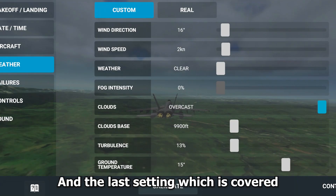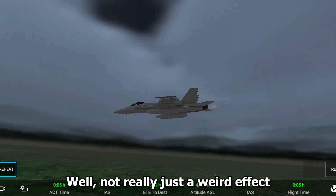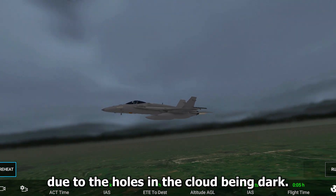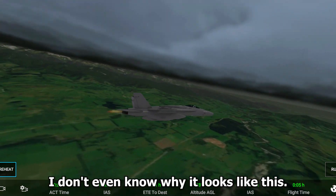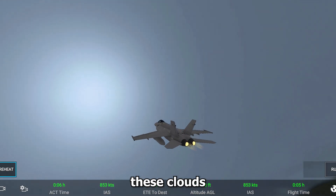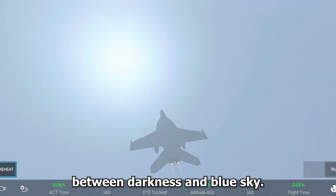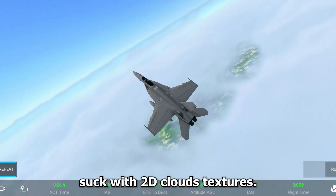The last setting is covered, and suddenly it looks like night — not really, it's just a weird effect when you go under the clouds due to the dark holes in the cloud layer. Even over the clouds you can see through them. Something I love about these clouds is the seamless transition between darkness and blue sky, which is something that used to look bad with 2D cloud textures.